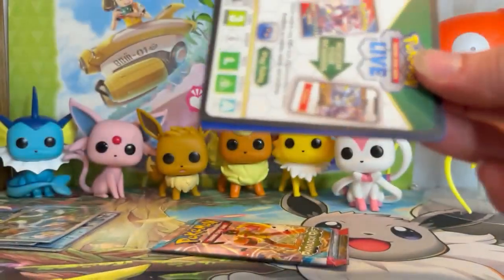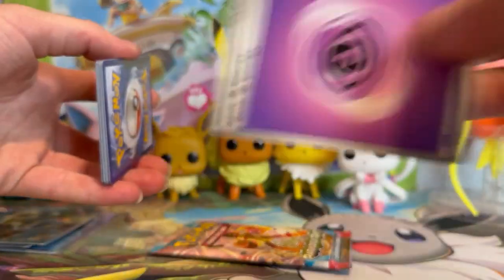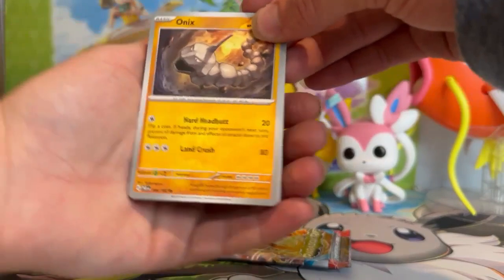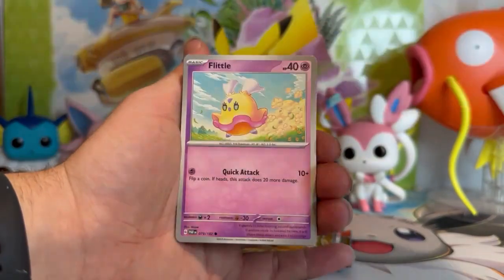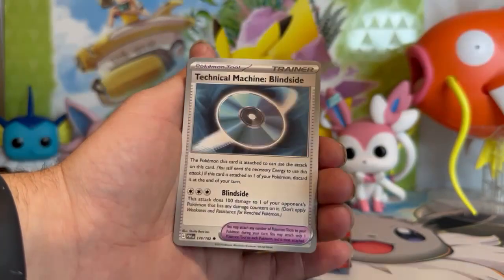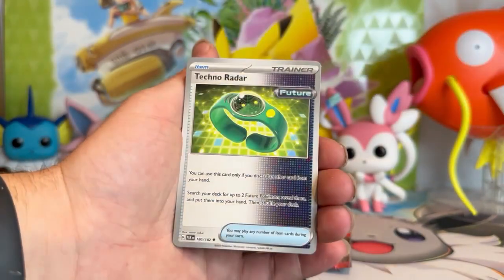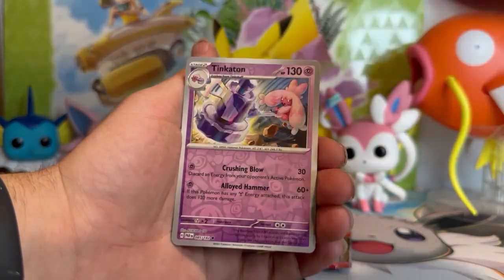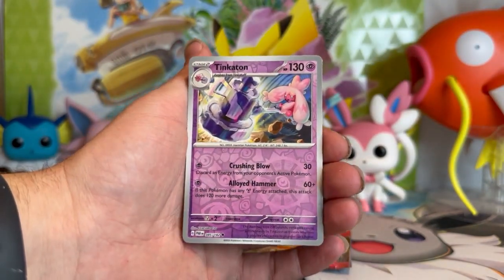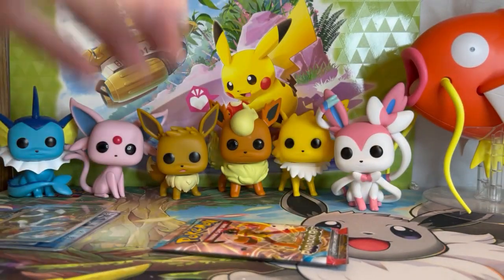Two more to go. Code card, energy. Starting off with Onyx, Flittle, Nickit, Nacli. Technical Machine, Iron Bundle, Techno Radar. We got Nimble reverse. Tinkerton reverse. And Aegislash for the rare on the end — that's the first time we have seen that Aegislash.